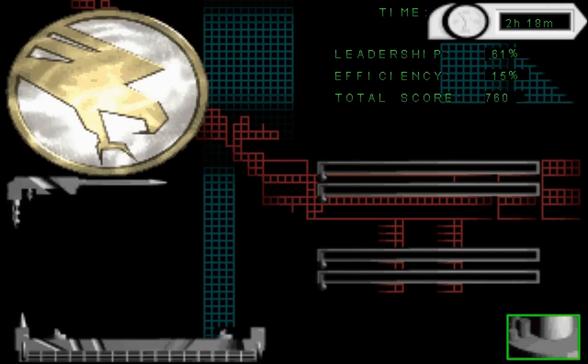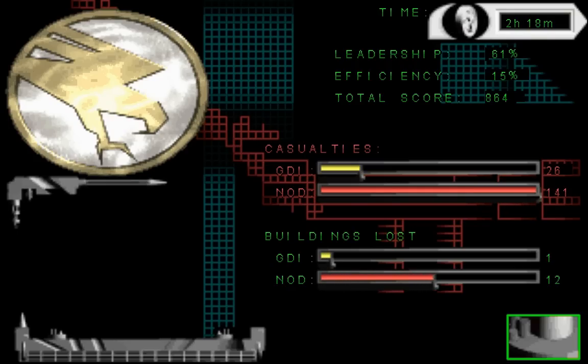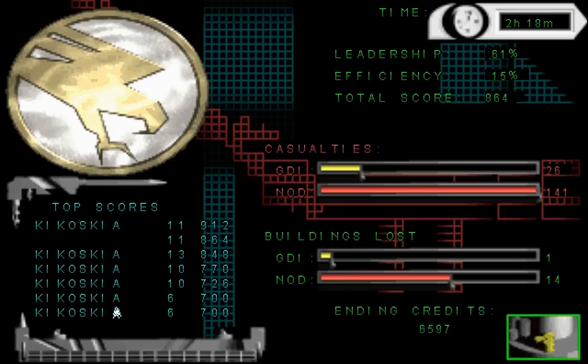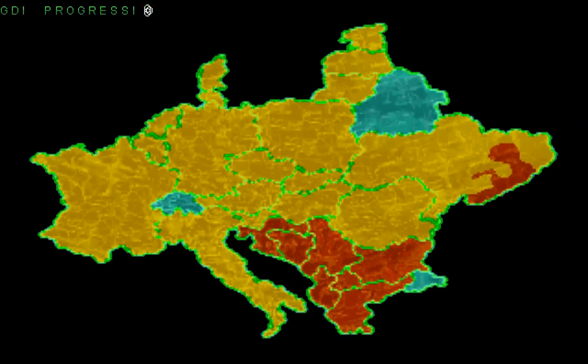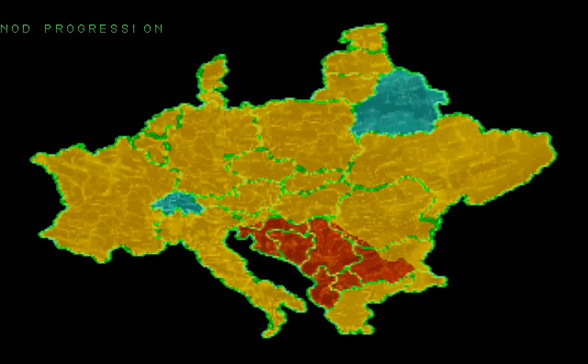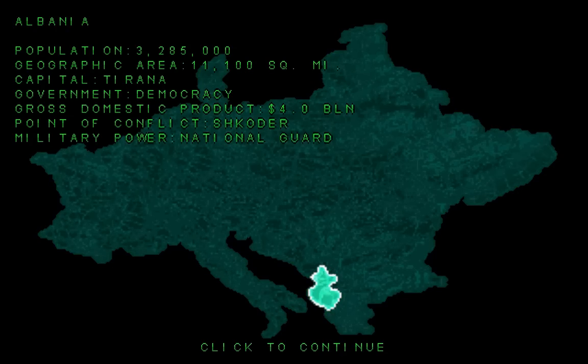Not bad on the leadership score there either. Units destroyed: 26 for us as opposed to 141 on the side of Nod. We didn't actually blow up that many buildings because we didn't need to - though I think it counts the turrets as buildings. Let's go to the map and see what else we can do. Things are most certainly going the way of GDI right now, and not going Nod's way whatsoever. I think now we want to head this way - to Albania! Let's go!